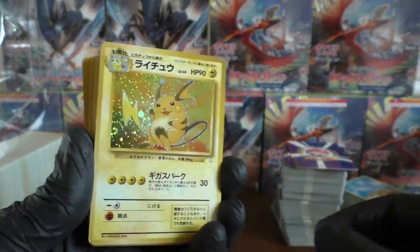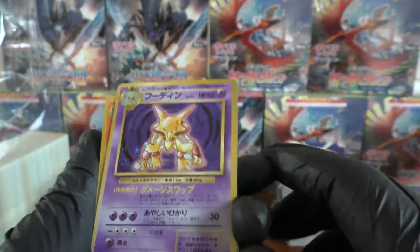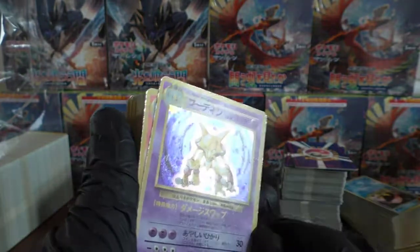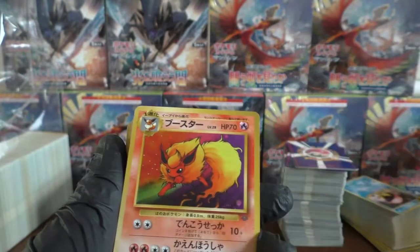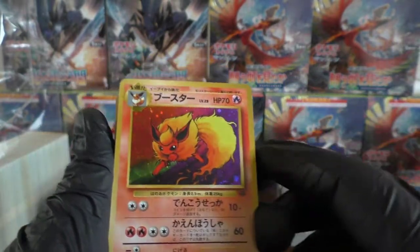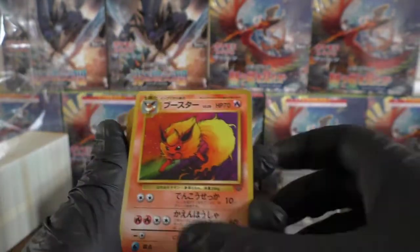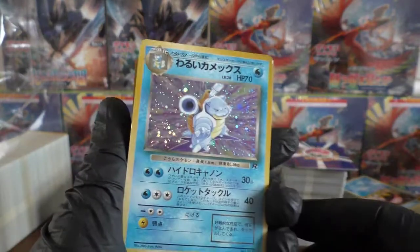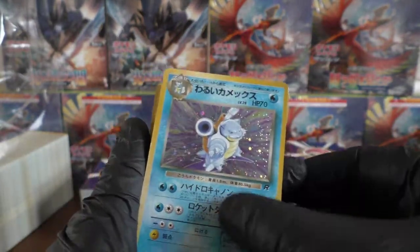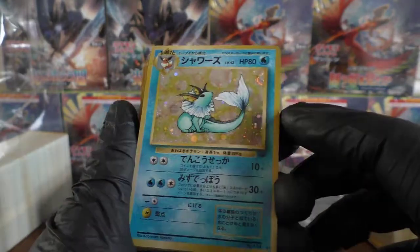We have a Raichu from the Fossil set. Let's see if we can get on a little streak of holos. We have another Alakazam — that one's looking pretty scratched up. We have a Flareon holo, though it's got a bit of silvering. A Dark Blastoise holo — very nice card. We have a Vaporeon holo. So we're getting on a nice streak here now.